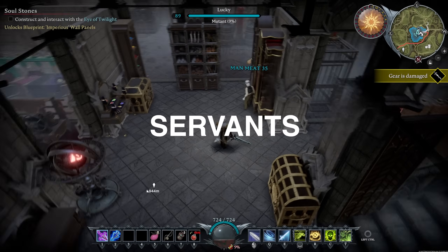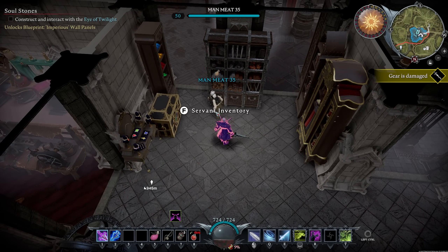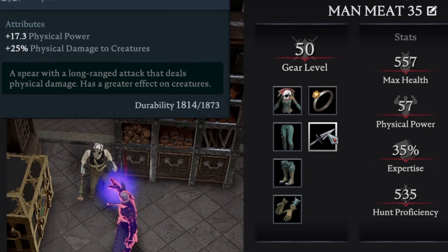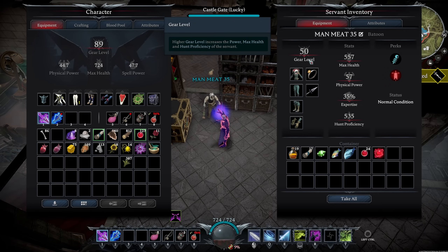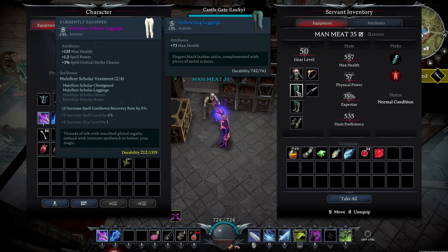The other thing you can do with dominate human is create servants. Servants you gear out — you give them four pieces of gear, a piece of jewelry, and a weapon, and they get a gear level just like you. This gear level is just as important for them as it is for you. If their gear level is too low they're basically useless. Don't worry about getting servants until you have a few extra resources or hand-me-downs — at first you give them your old gear when you upgrade.